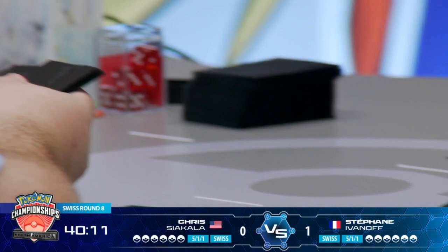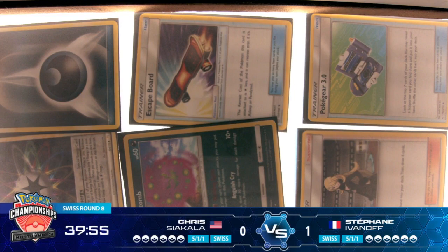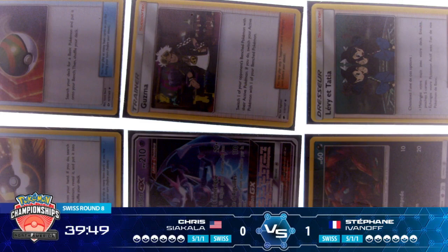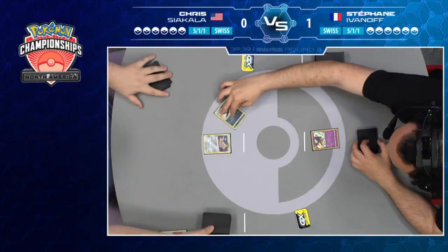Chris is a smart player — he understands he can still lose if his opponent gets an energy on board. He's actually playing an Enhanced Hammer as well, which was really common in the Giratina EX decks we saw probably three or four years ago, where you would have that Chaos Wheel attack preventing your opponent from playing Special Energy cards. If you can remove the ones already in play and then prevent them from playing future Special Energy, that's when you win the game. Good news, Chris — you do not have any Honchkrow GX prize this game, and we might see a different story this time around.